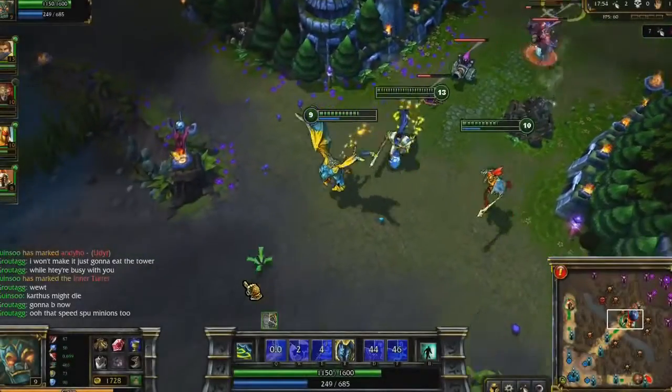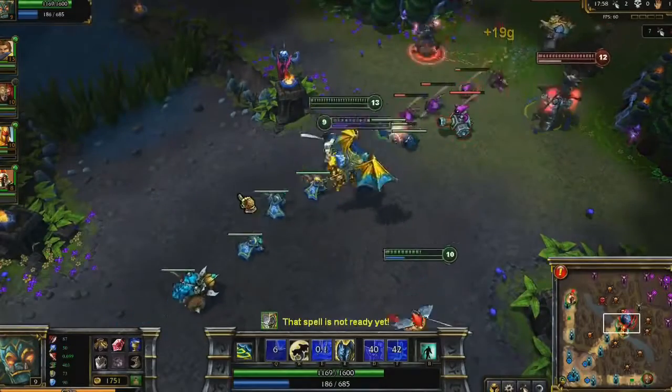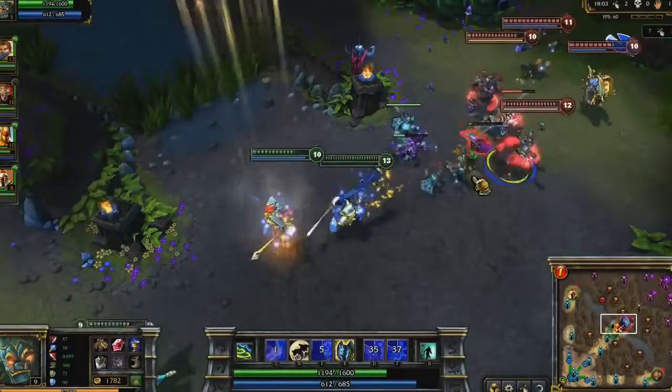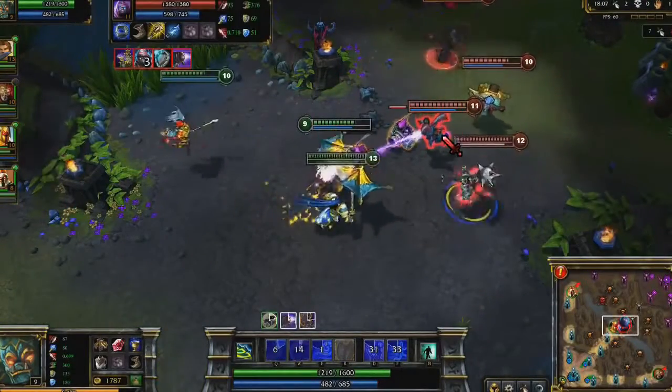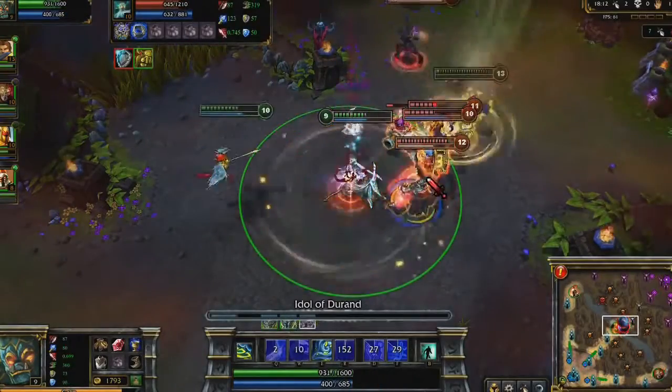By level 9, I've maxed Resolute Smite and have 2 points in Bulwark. I try to use Bulwark as I cast my other spells, since the bonus magic resist gives me increased damage. As I spam into the crowd, my enemies get nervous and assault me. The mere threat of my ultimate is enough to force enemies to stun me, so always wait a little while to cast it.